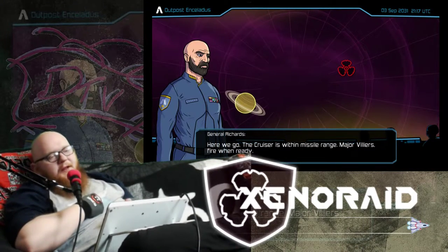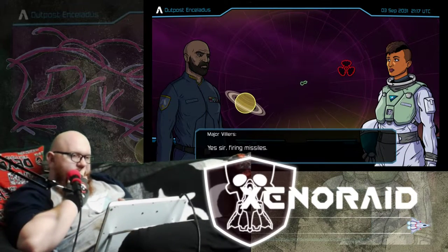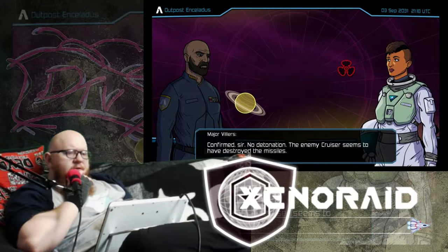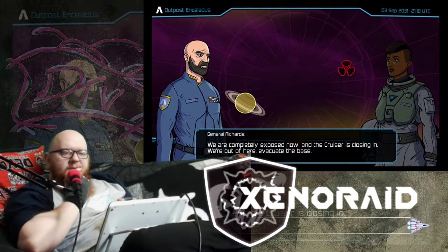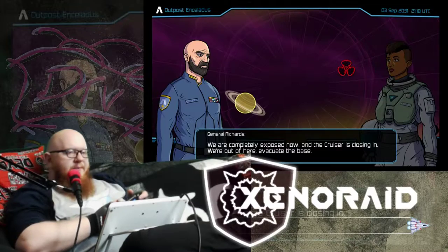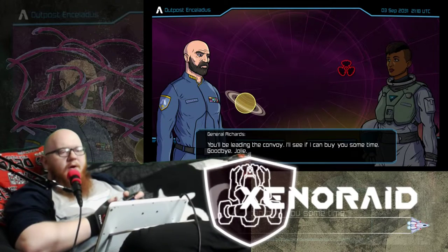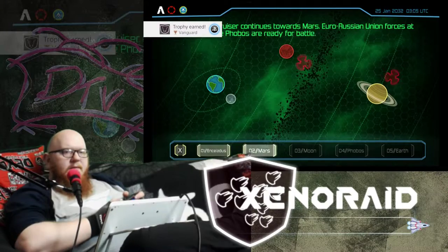The cruiser is within missile range. Major Villiers, fire when ready. Firing missiles. Did we take him down? No detonation — the enemy cruiser seems to have destroyed the missiles. We're completely exposed now and the cruiser is closing in. Evacuate the base — transports will leave for Phobos within an hour. You'll be leading the convoy; I'll see if I can buy you some time. Goodbye, Julie.